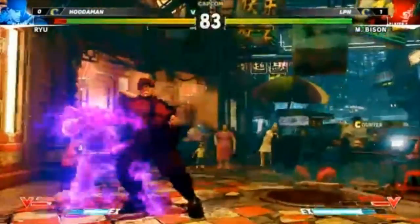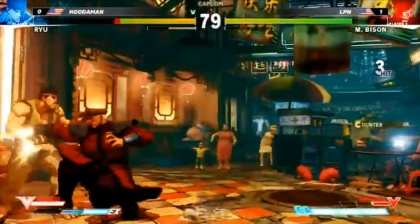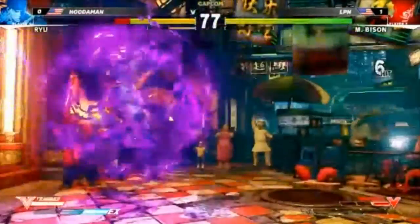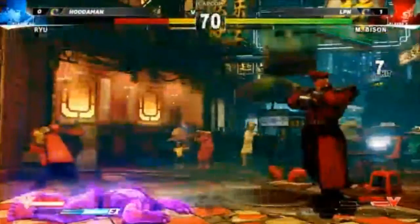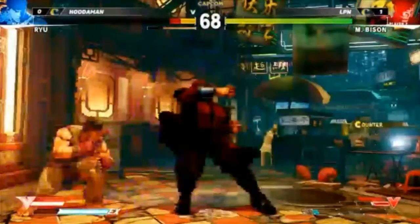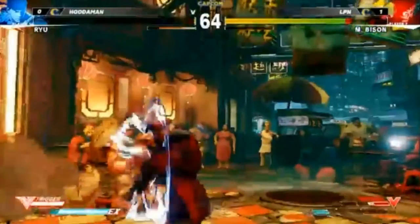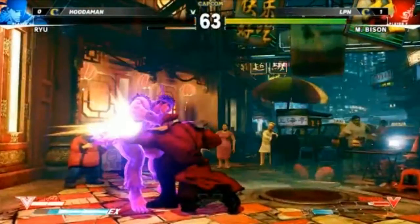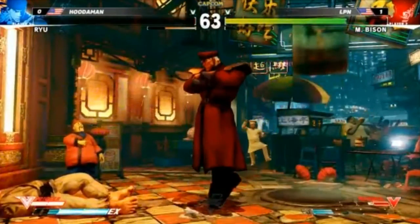It's really nice to go from being a relatively stationary character in terms of walk speed and movement speed. LPN found the sequence: standing strong into low strong — he's been doing that a bunch of times. Now he's got the super here — some good damage off of that. I love that pressure.